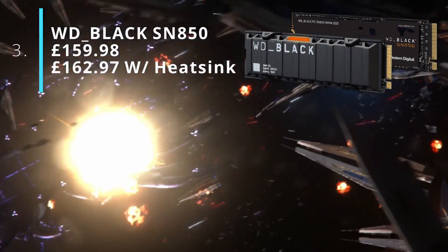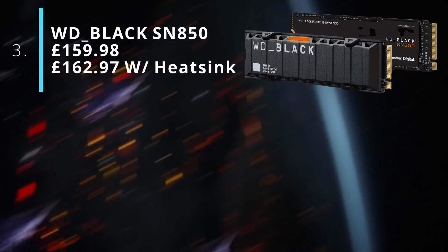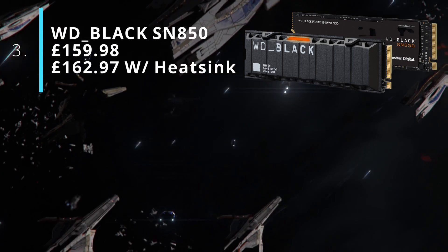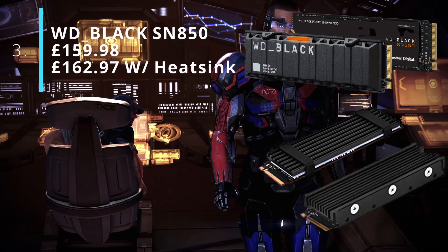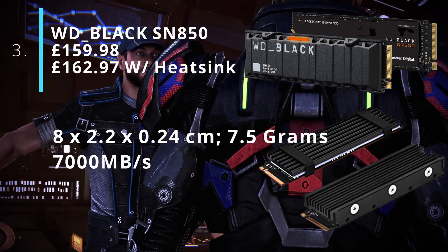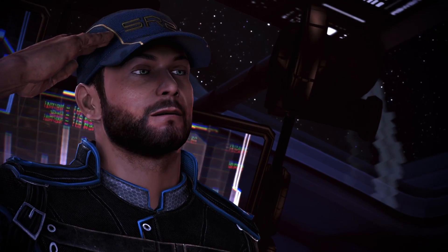At number three, we have the WD Black SN850 1TB internal gaming SSD. It's £159.98. This one will need a heatsink, bringing the price up to £162.97. Its dimensions are 8.02cm x 2.2cm x 0.24cm and it has a read speed of 7,000MB/s.